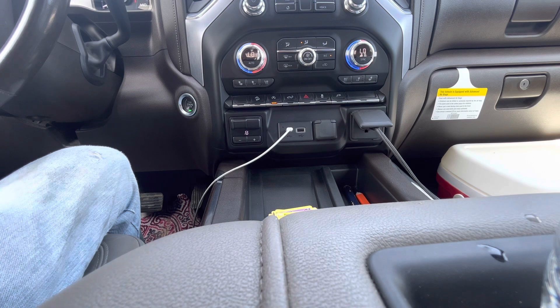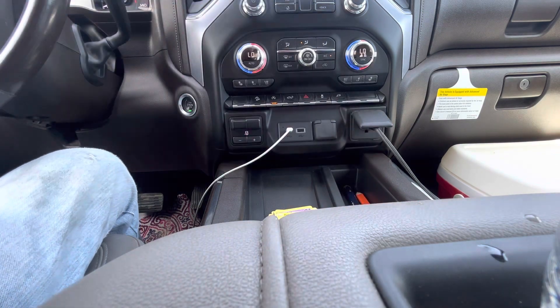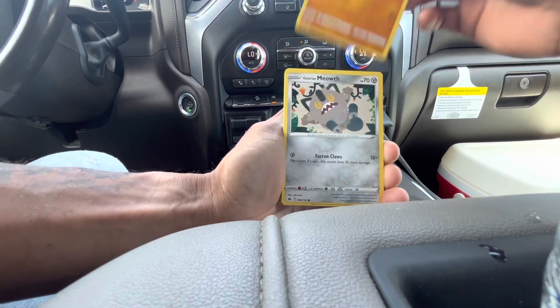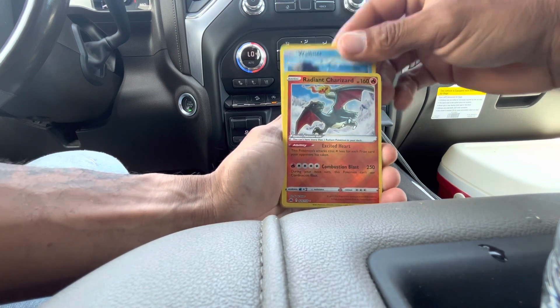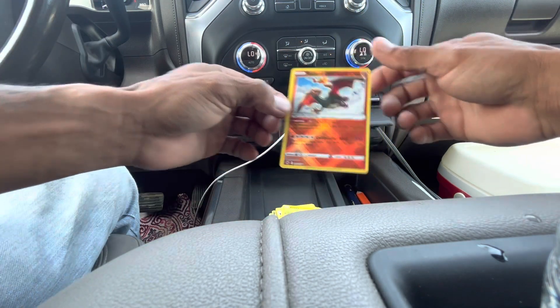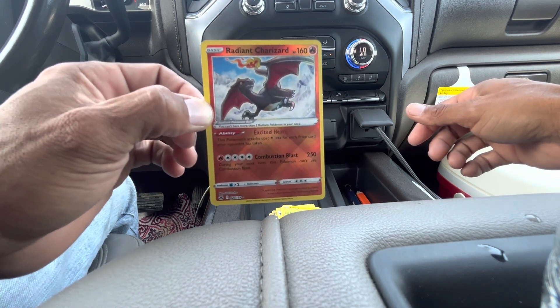These collection boxes are such an amazing idea for Pokémon to come out with — a great amount of packs plus you get the sleeves, figure, and pin. Pack five: Tangela, Baltoy, Galarian Meowth, Wailmer, Radiant Charizard, and another Zacian Aura — not holo.